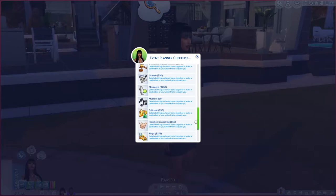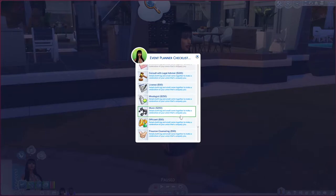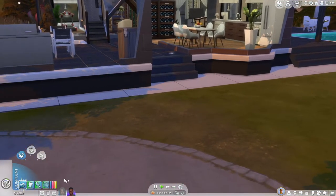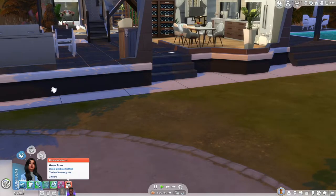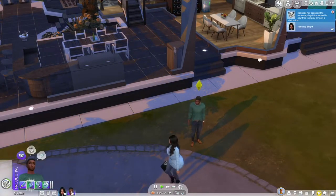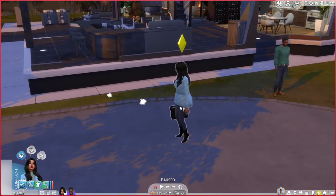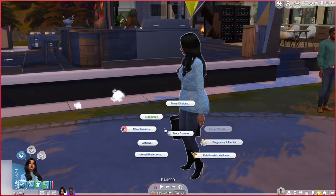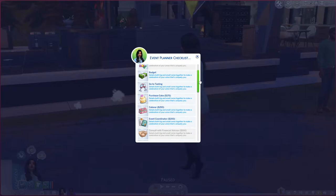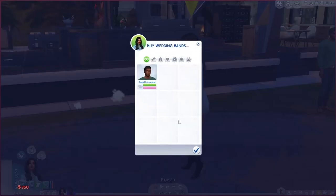Next up is getting the marriage license. Kennedy had some bad coffee — poor thing. Luke is declined when he tries to hang out. The license is obtained, and then wedding bands are purchased as well.